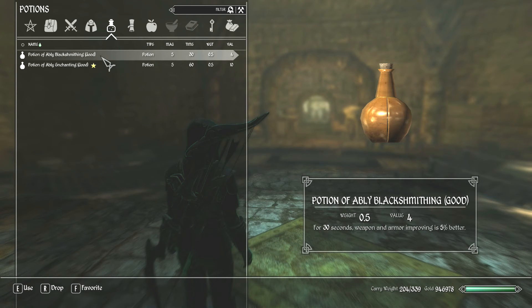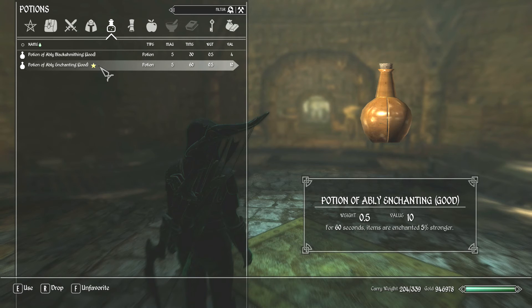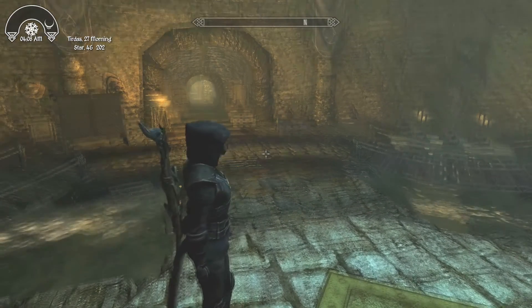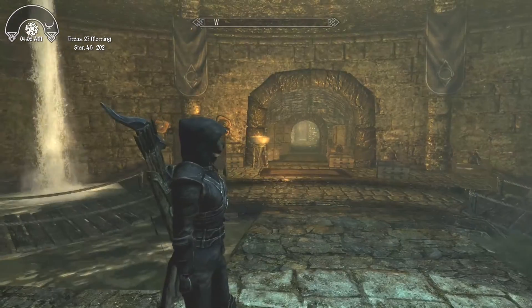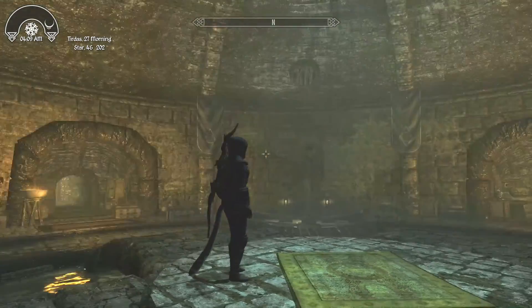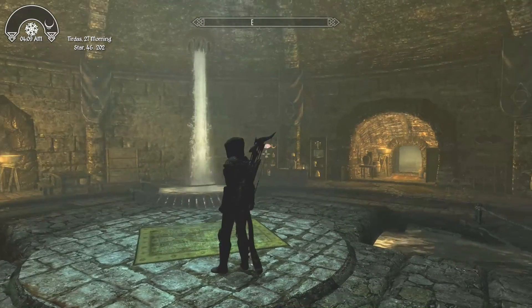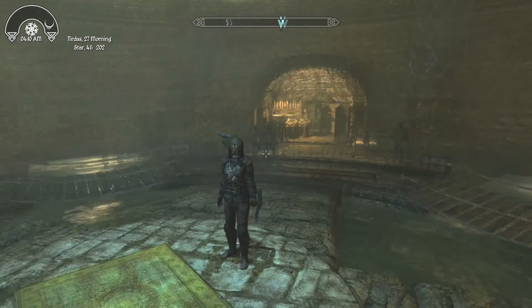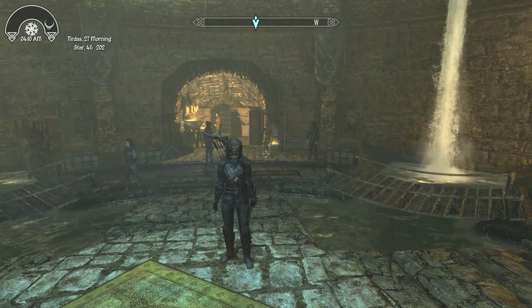Two of the most important things you can have are the Blacksmithing Potion — 'Good' is the highest level at 5% — and the Enchanting Potion, also 5% at best. You only get a couple of Enchanting Potions during the entire course of the game, so they're very valuable. If I would give a recommendation, only use the Enchanting Potions on weapons, because for armor you have lots of options in the game that are better than anything you can make.